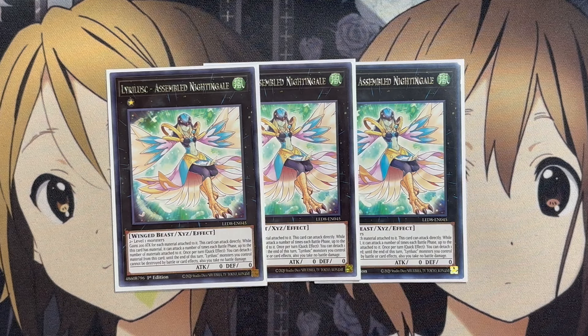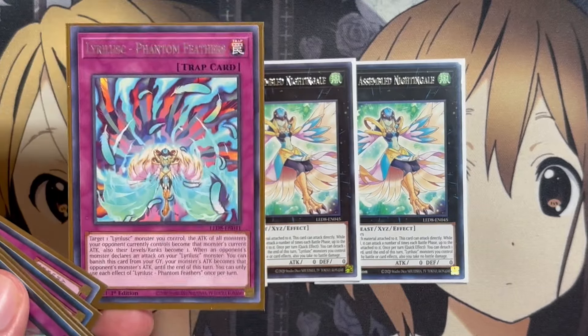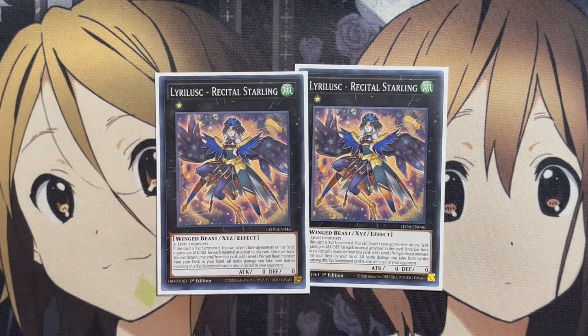Assembled Nightingale gains 200 attack for each material attached. This card can attack directly, and while it has material, it can attack a number of times each battle phase up to the number of materials attached. Once per turn quick effect: detach one material — until end of turn, Lira Lusk monsters you control cannot be destroyed by battle or card effects, and you take no battle damage. We also run two copies of Lira Lusk Recital Starling: on Xyz summon, target one face-up monster on the field — it gains 300 attack and defense for each material on this card.